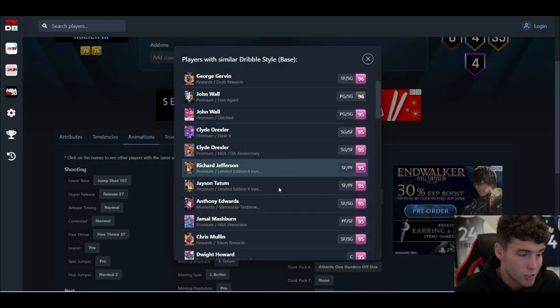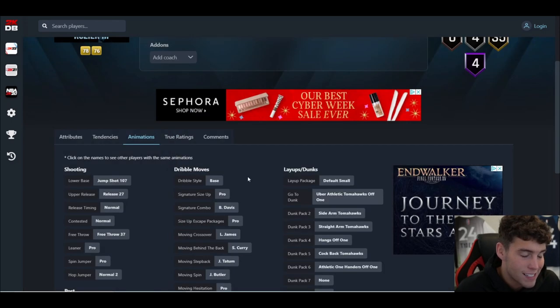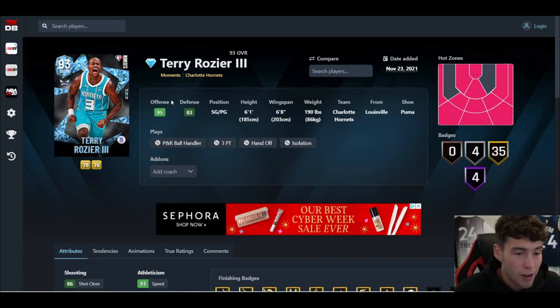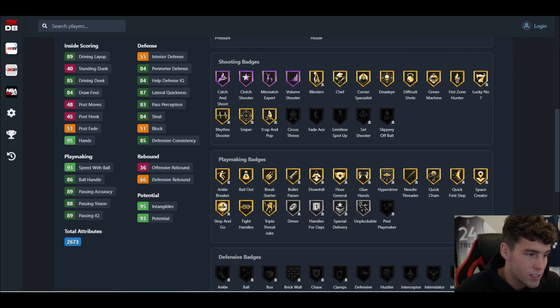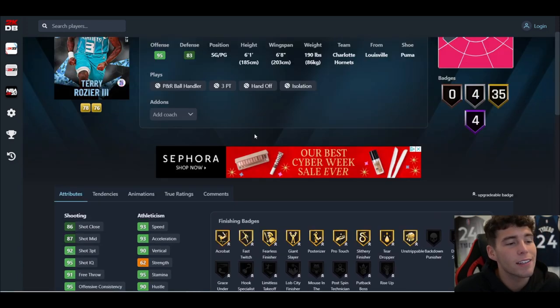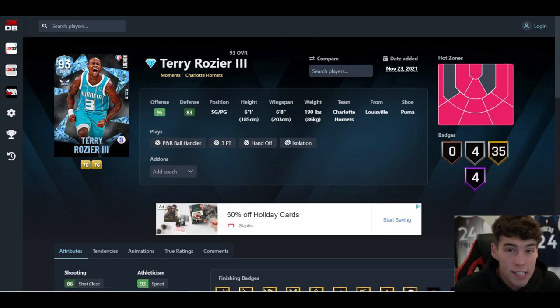Defensively, this is the problem — he is 6'1" with weak defensive badges. Scary Terry is going to get absolutely cooked on defense. He has base dribble style, which isn't great, a 55 interior defense, and no real defensive badges — the card is far from perfect. That said, he is a free Diamond to add to your collection. I don't think he's worth the hour grind personally, but if you're a Hornets or Celtics fan, or a Terry Rozier fan, you can get him done in that hour. Drop a like, subscribe if you're new — I love you guys, have a blessed day.